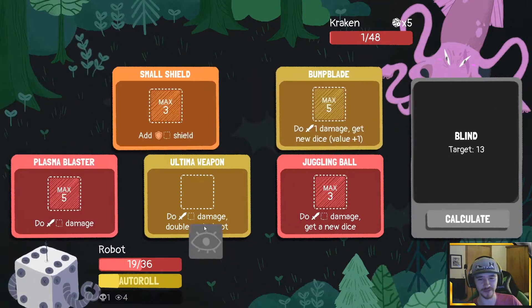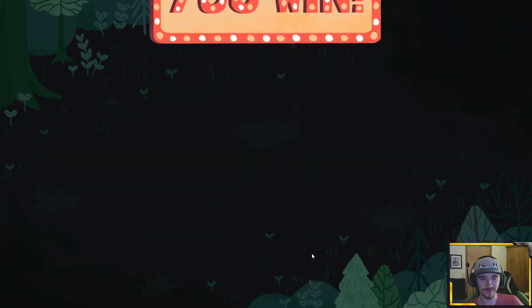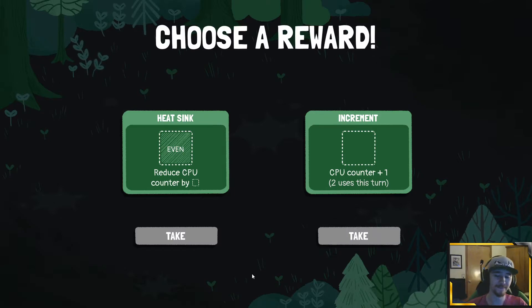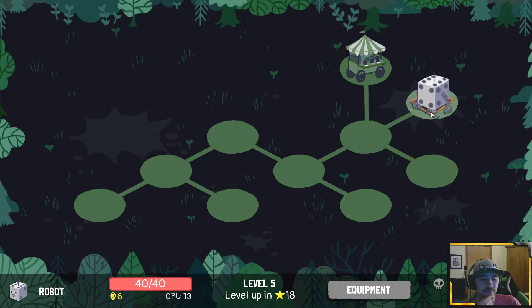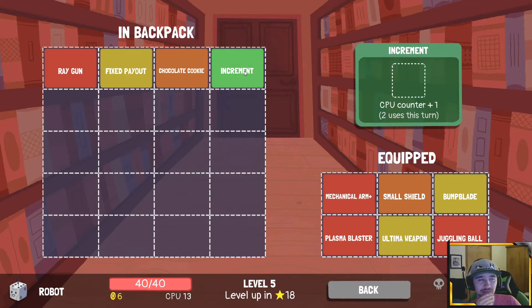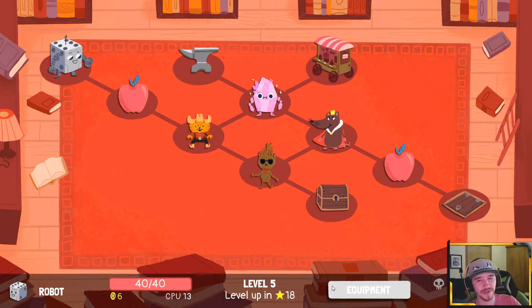This is obviously just any-roll territory. We got a level up — four extra health, heatsink reduces CPU by X, counter CPU counter plus one. I think increment is literally better. Do I want it? I don't know — it means we can go like 13 or 14, gives us a little more range to hit the jackpot, which could help. We basically put it in juggling ball's spot if anything.